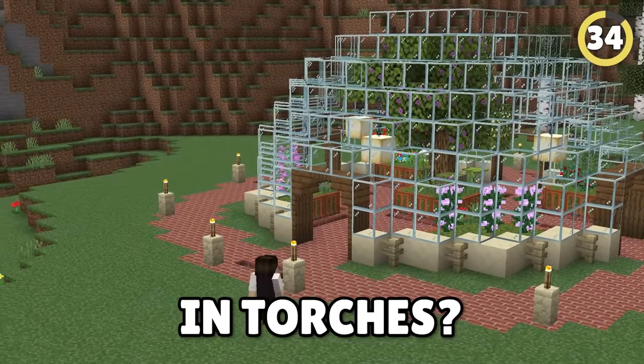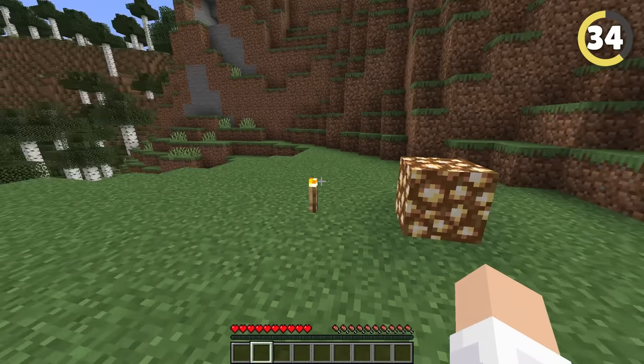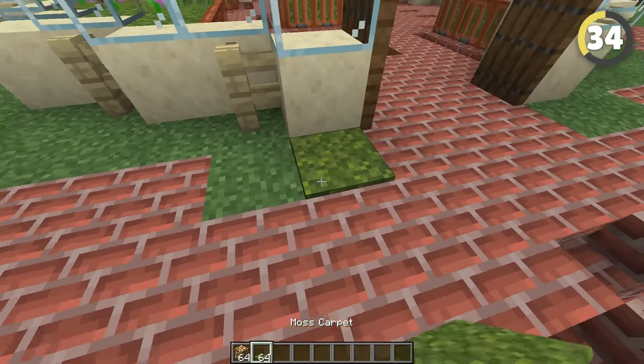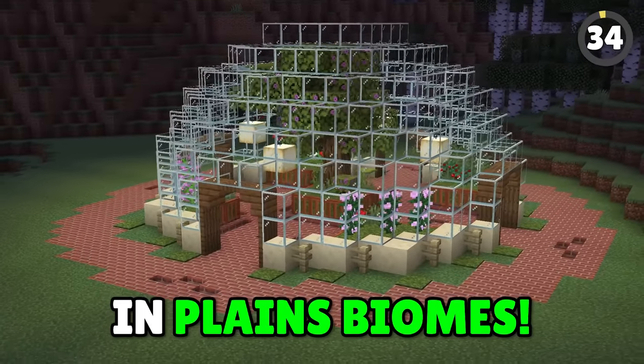Tired of lining your garden with torches? Try this building hack for the same brightness as glowstone without the ugly blocks being visible. Break a hole in the ground, place a piece of glowstone or another light block, and cover it with moss. Note: this only works in plains biomes.